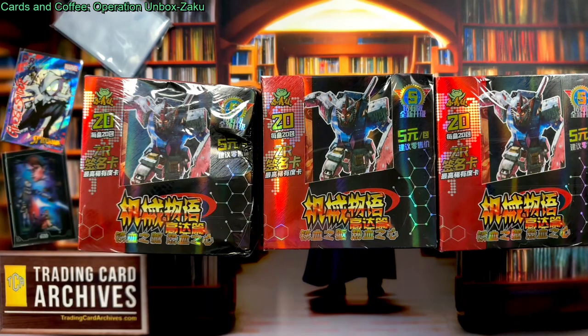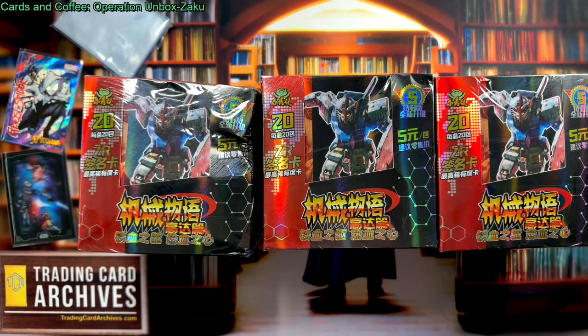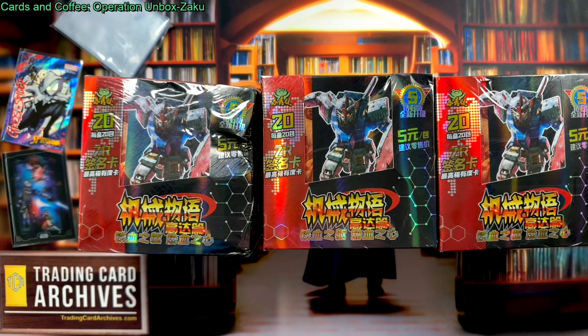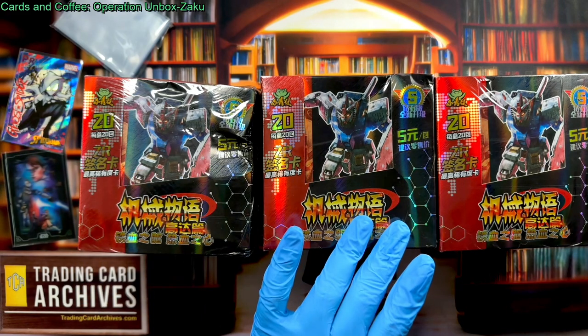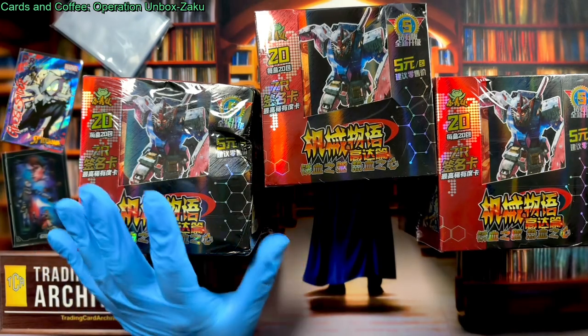So first thing we've got to do is pick which one to open. There's three boxes here — one, two, and three. I've got random.org set up to roll the dice from one to three, and we're going to roll that three times and take the third result. First roll is a one. Second roll, two. Third roll, also two. So two is the box we're going to open today.